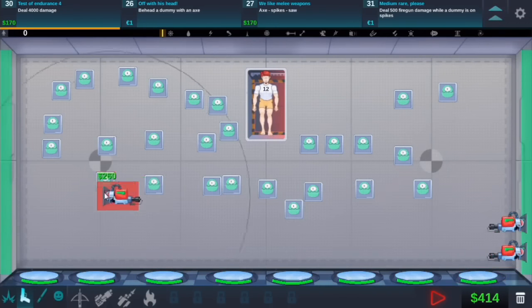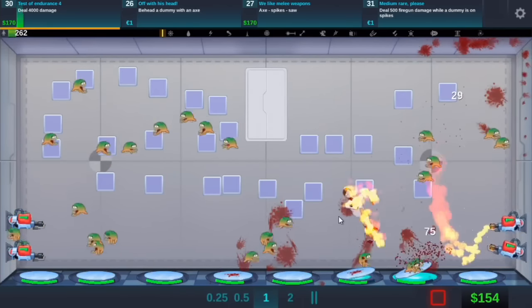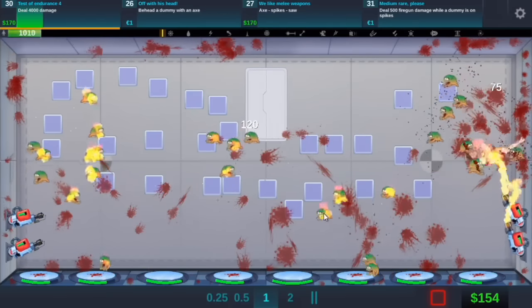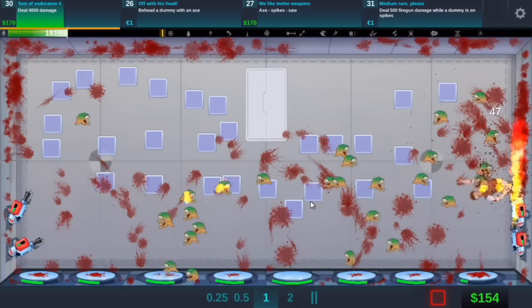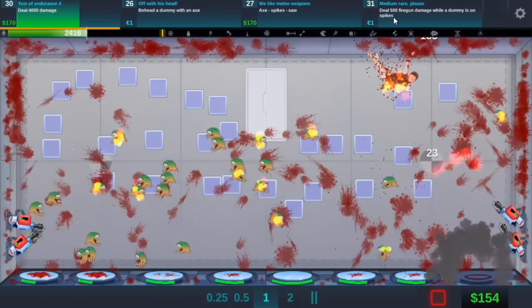We will have to do that. We'll just check. So if we do that... oh, he's on fire now. So that's good. Oh, the monsters are on fire! Do they do more damage if they're on fire? That would actually be sick if they did. Deal 500 fire gun damage while the dummy's on spikes.